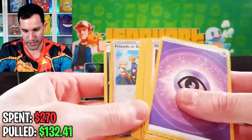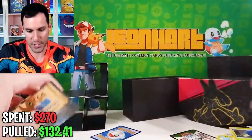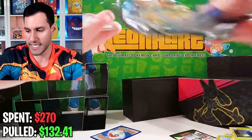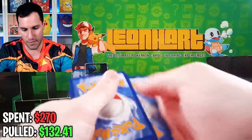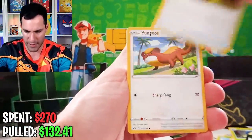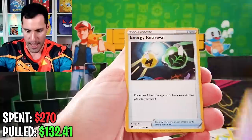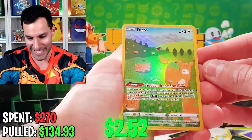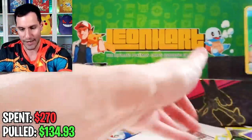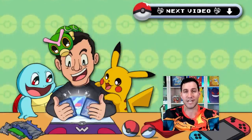Let's see what we got in this one — I think we may have got something. Eggs, Emolga — hey, there we go — a Ditto! Or is it? And a Tapu Lele. All right guys, want to check out more videos? Click right above me. Stay awesome, stay positive, and I'll see you next time.